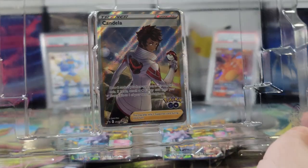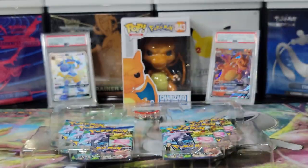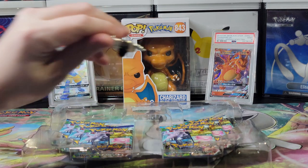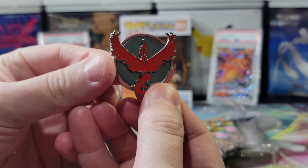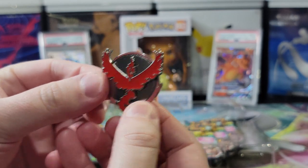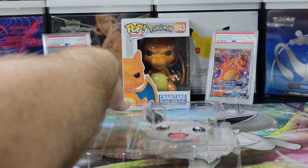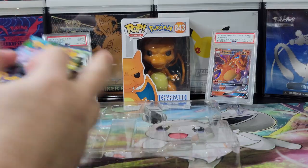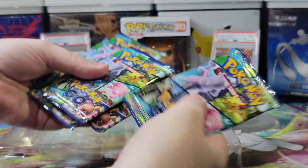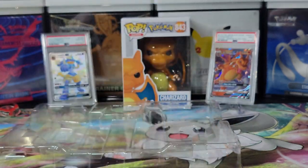So this box comes with a full art Candela, which we will sleeve up now. It also comes with a Team Valor pin — a nice Moltres pin. We'll put this in the corner here. And six packs — six very lucky packs — and the code card. Let me shuffle these up.